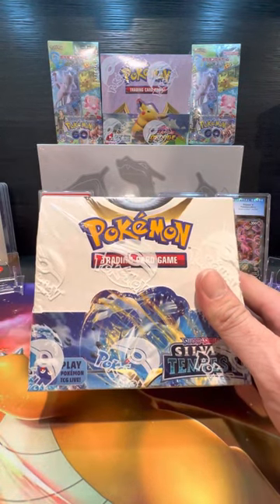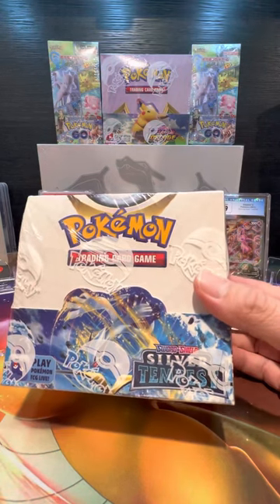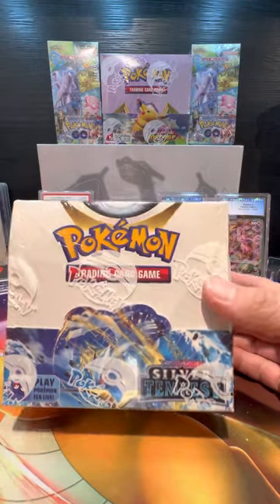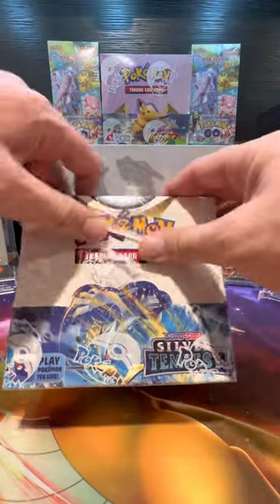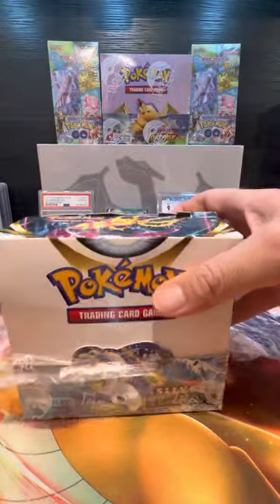Hi guys, welcome back to Pinky's Collectibles Kid Rips. Today we have some cousins with us. What are we opening? We're opening the Silver Tempest Booster Box. Let's get started and see what we got in here. I'm so excited. We've had this booster box for a while and we've just been waiting for the right time to open it.